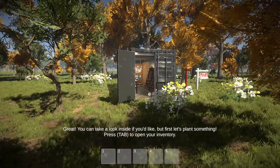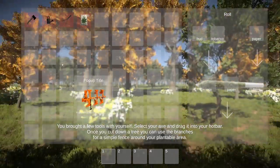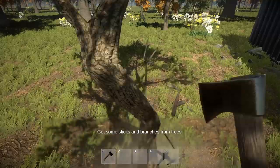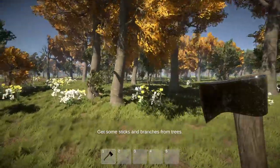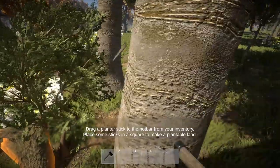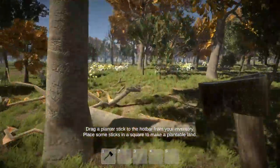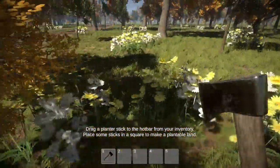Take a look inside if you'd like. First let's plant something — press Tab to open the inventory. Import a few tools with yourself, select your action and drag it to your hotbar. Once you cut down a tree, you can use branches for a simple fence around your plantable area. So cut down some sticks to get some sticks and branches from the tree. That's really cool physics. Can't get rid of the bush though. The animations and stuff aren't the greatest quality, obviously.